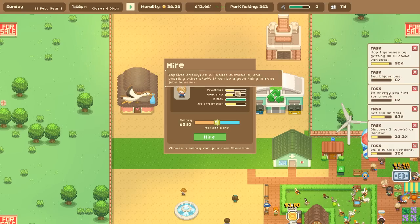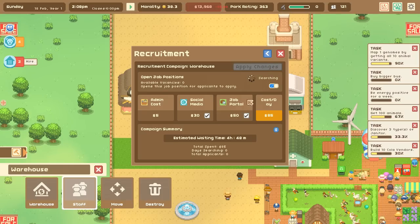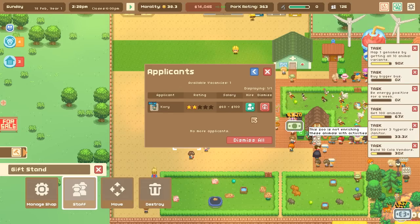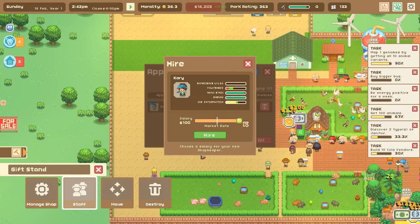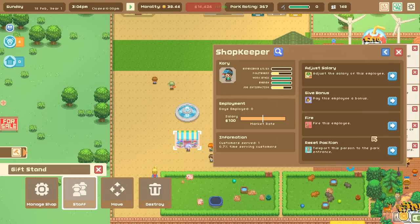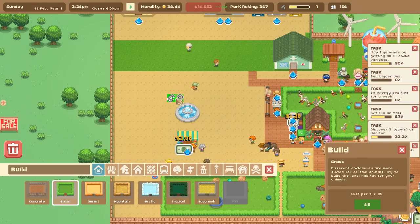Gotta make a mess before things get better — that's my theory. Let's build the warehouse. We have Wilbur as our store man but his work ethic isn't great, so I should recruit new staff. We'll go fancy and find really organized people. Corey has amazing work ethic but low politeness — politeness can be fixed with a good salary. We're going to hire Corey. Politeness went up — Corey is on their way!